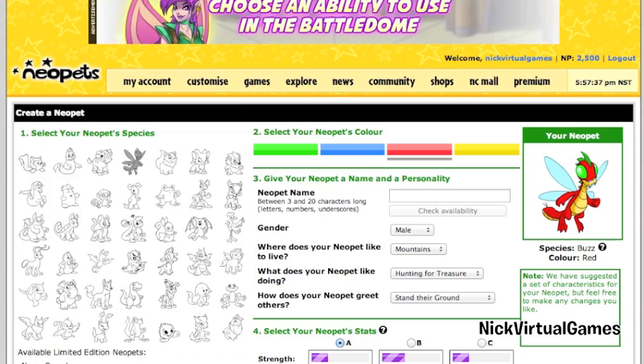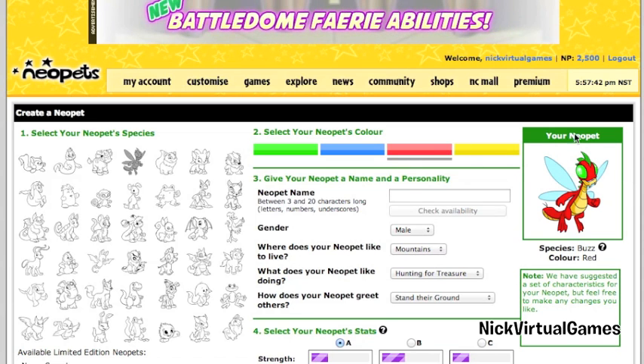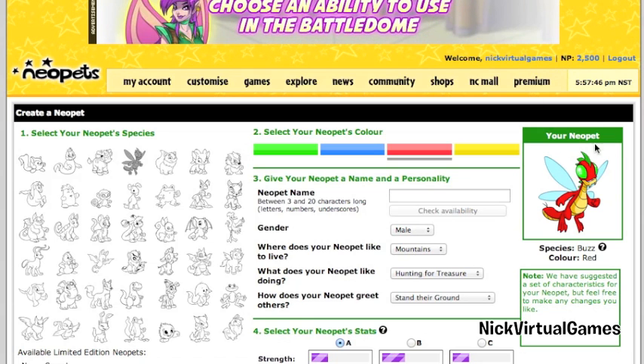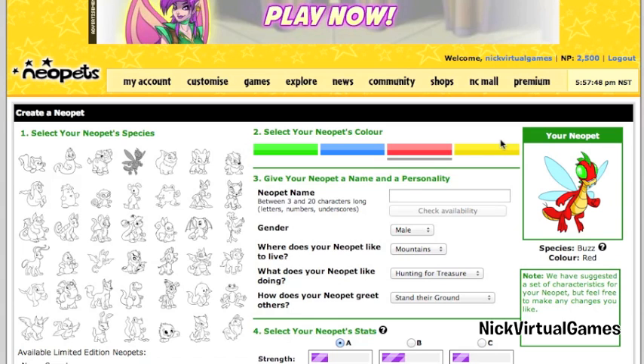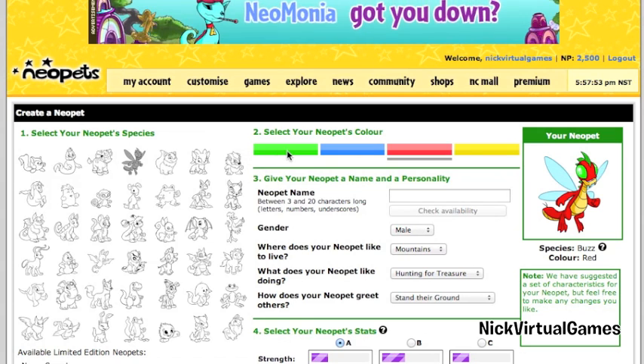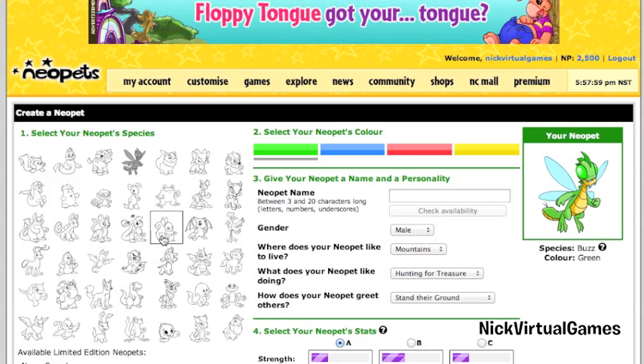As you can see on screen, we're going to sign up for our account — NickVirtualGames — and create our Neopet. Let's see what we should create. My regular Neopet is actually green and he's a Bloomeroo, so maybe we should just pick that as well.